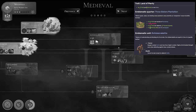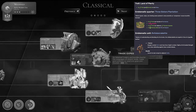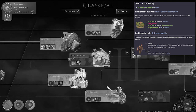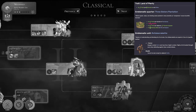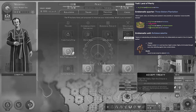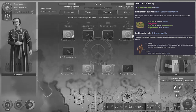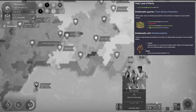Next up, we have the Haudenosaunee — I think I got that right — this is the Iroquois, an interesting agrarian culture, as you might expect. They receive plus two food per farmers on all cities, a really nice bonus, and quite similar to what the Dutch have with money, these guys have with food.